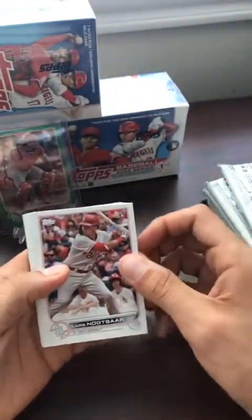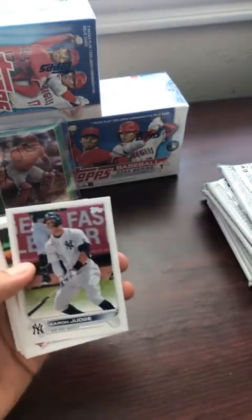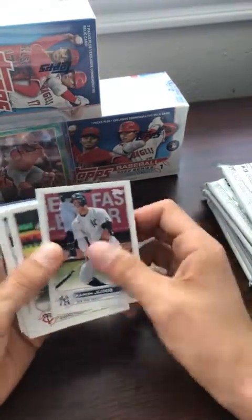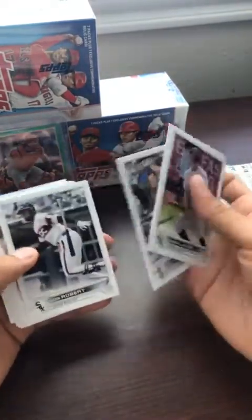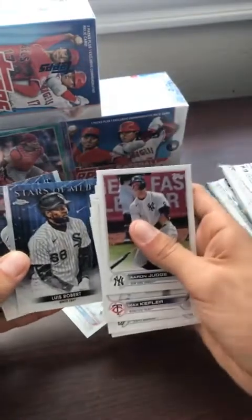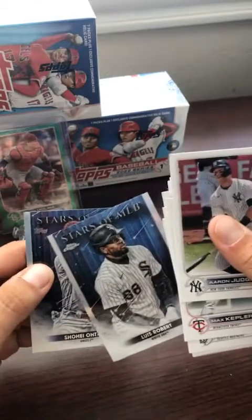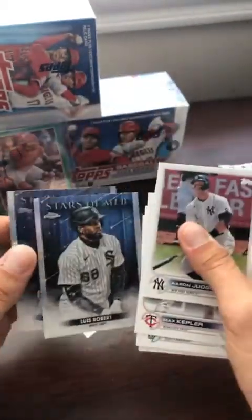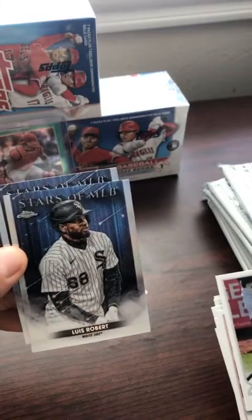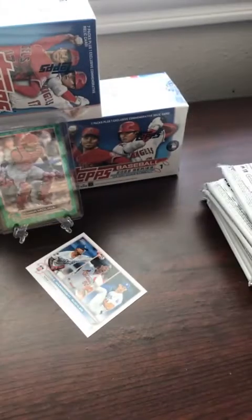So we got Lars Nootbaar — this is the other rookie we were talking about, St. Louis Cardinals. Jeff knows about him I'm sure — we'll get that sleeved up. Got Aaron Judge, Max Kepler, some other good rookies. We have a Luis Robert chrome card — Stars of MLB versus the regular Shohei — that's a nice looking card. Luis Robert for the Chicago White Sox. Elliott, that's a nice hit for you — we'll get that sleeved up.